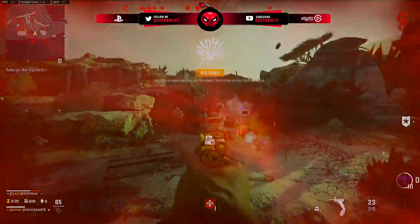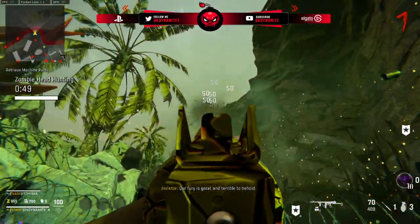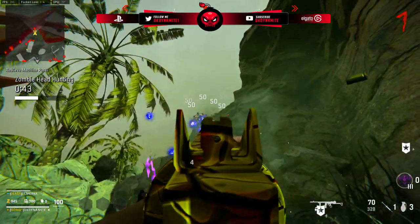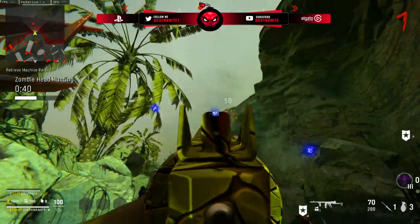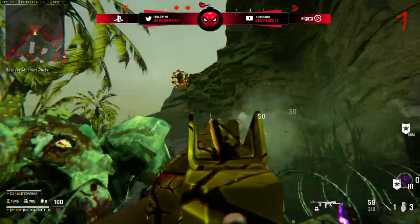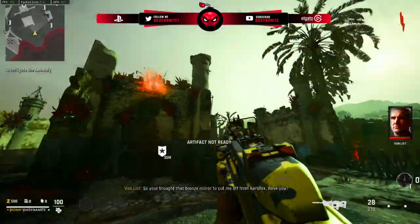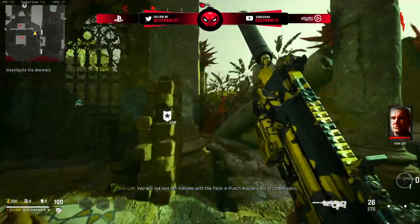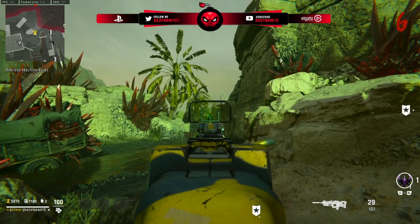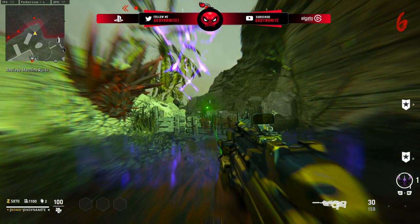I want to debunk something: this is not a super easter egg by any means. You do not need to have Shino Numa's or the Archon's main easter eggs completed to access this side easter egg. I initially thought doing the main easter egg would unlock the sneaky zombie mechanic, but no — none of the main easter eggs are connected to this new side egg. I also completed all six and didn't get anything special for doing so. It's just a fun side easter egg, not a cross-progression type quest.